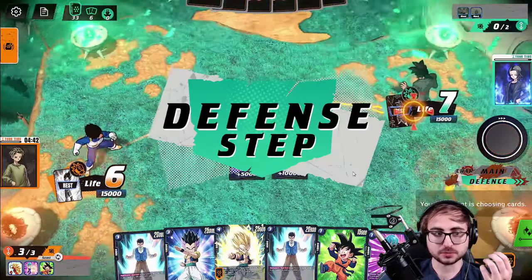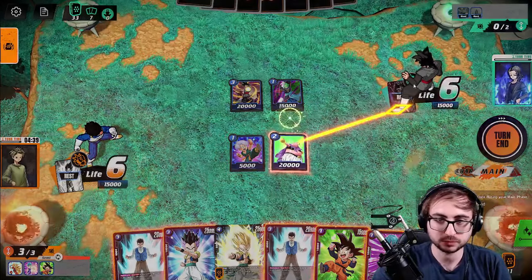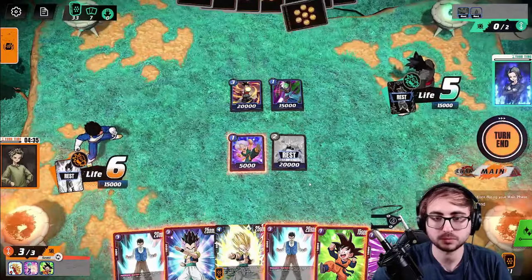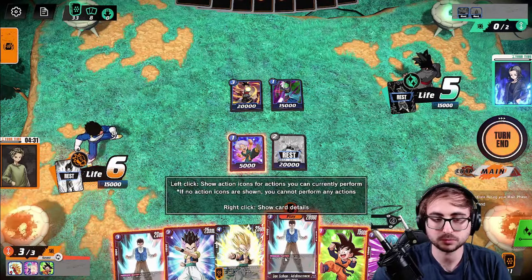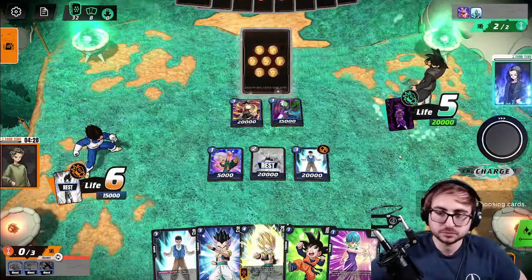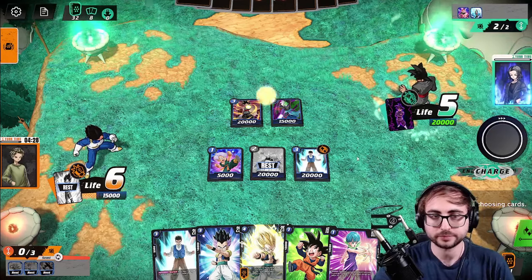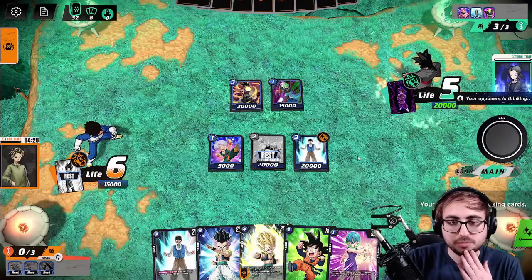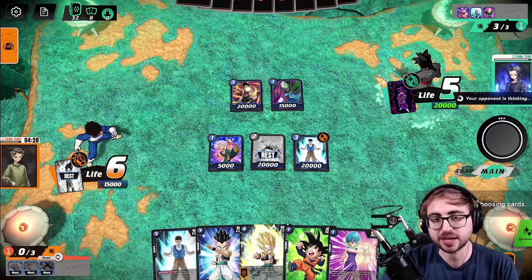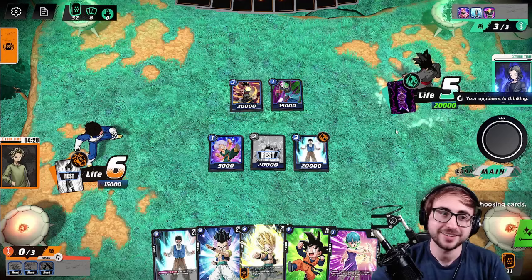Let's start blasting. We're going to pass, leave him at five. By leaving them at five, they have to attack into our leader. If we put him to four, they could attack into Gohan and draw a card. But yeah — I convinced myself I made the right play.